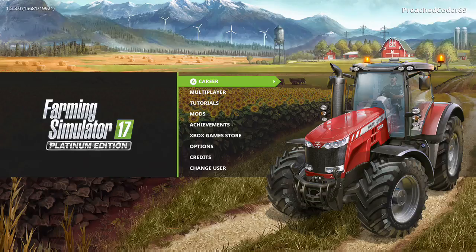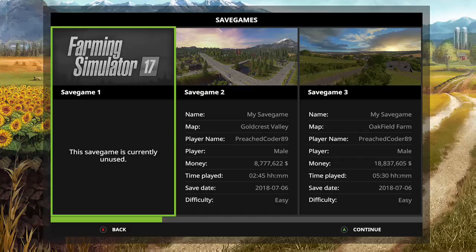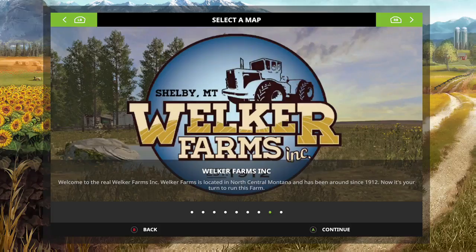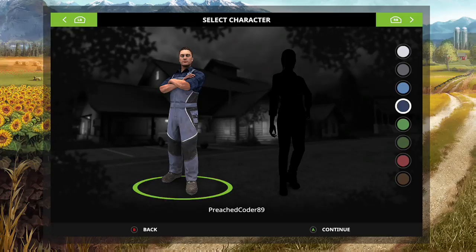I am live, and guess what — new map for Farming Simulator 17 Platinum Edition! Let's do this. Welcome to Welker Farms Incorporated map out of Shelby, Montana. Welker Farms is located in North Central Montana, just south of the US-Canada border, and has been around since 1912. Now it's your turn to run this farm. Let's do it!